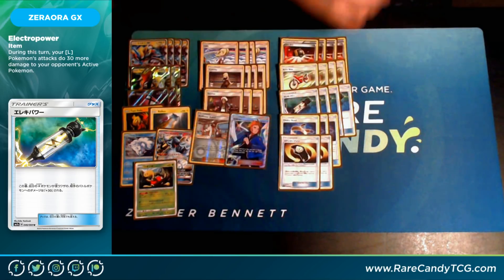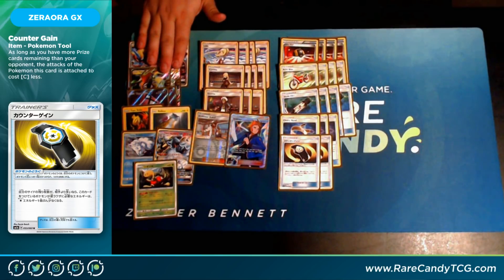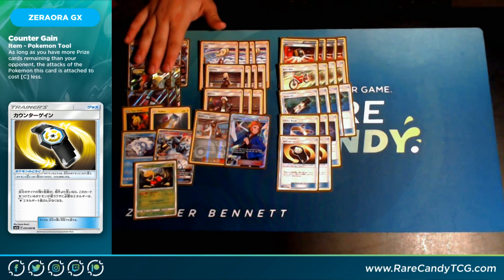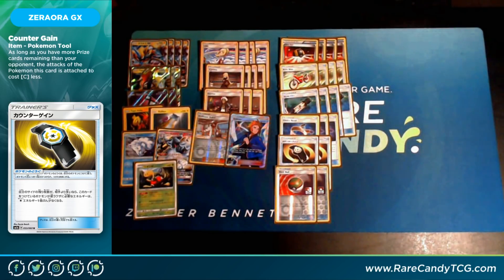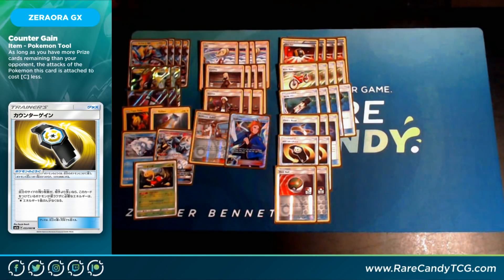We play three Choice Bands to continue hitting crazy numbers easily. The other tool is two Counter Gain, a new card from Lost Thunder — if you are behind on prizes, all of your attacks cost one Colorless less, so both attackers attack for just one Colorless. You can also use Energy Drive with a Lightning because you're behind on prizes. This is especially good when you have a Zeraora, move most of your energies off it via Tapu Koko's Arrow Trail, and then after Koko dies, attach Counter Gain to Zeraora and start attacking again. We also have two Nest Balls to help consistency and get Zeraoras out when needed.